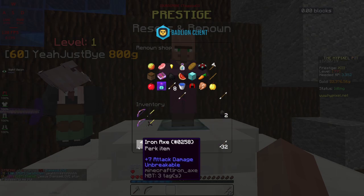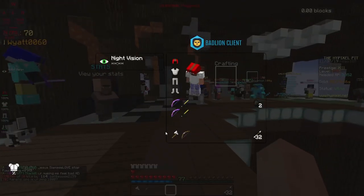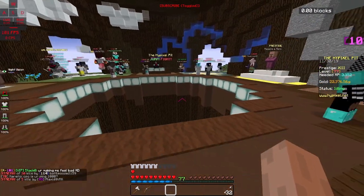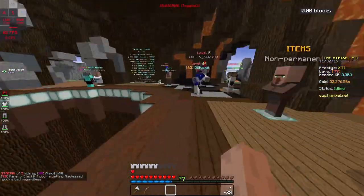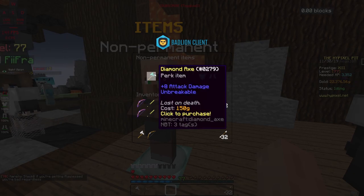A diamond axe is 0.75% better than a diamond sword, so a little bit of difference doesn't hurt. When you look at the perk item, the diamond axe actually does 8 attack damage, so it is the strongest melee weapon besides mystics and stuff like that.